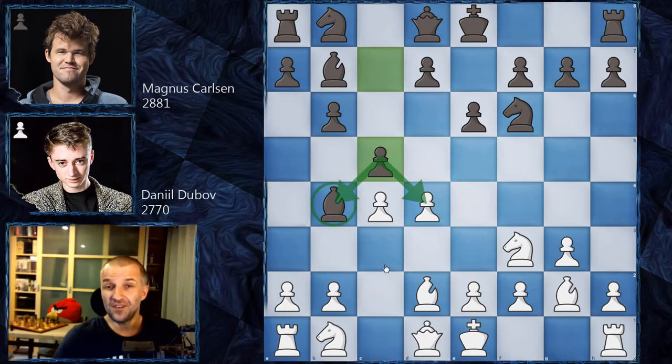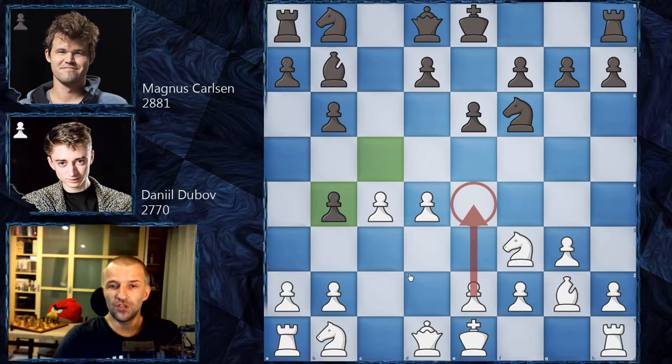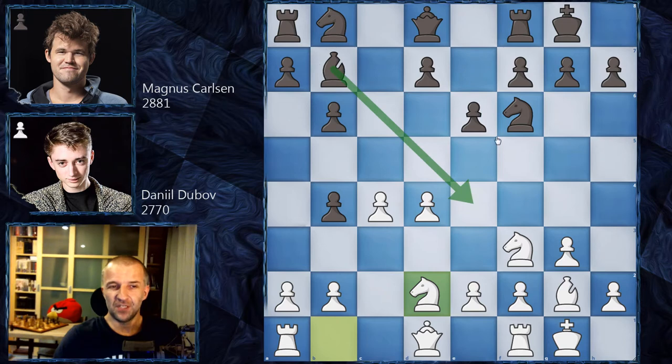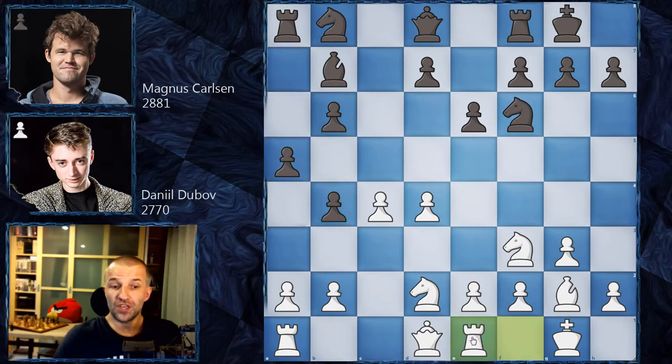After bishop takes on b4, white has a nice center and will want to push e4 soon. We have castles on both sides, then knight d2 preparing e4 in the future — not possible yet, as this bishop strongly controls e4 together with the knight. Magnus plays a5, stabilizing the queenside, and rook e1 supports the coming e4 move.